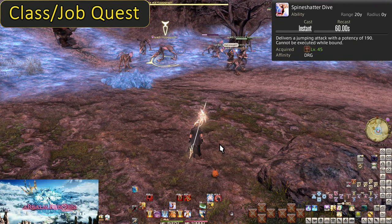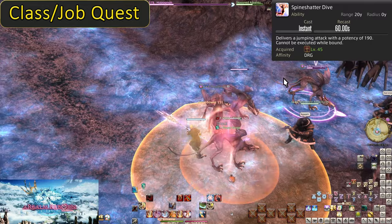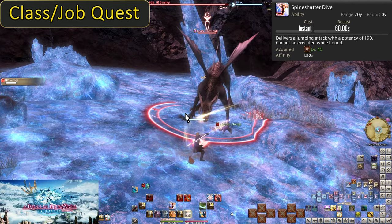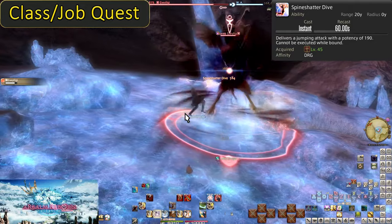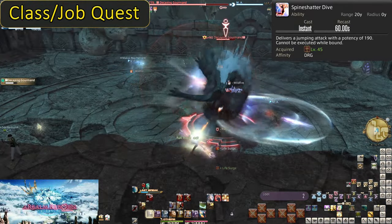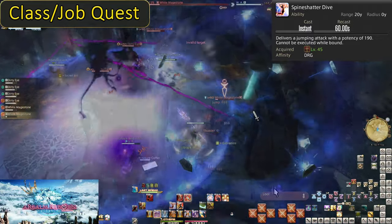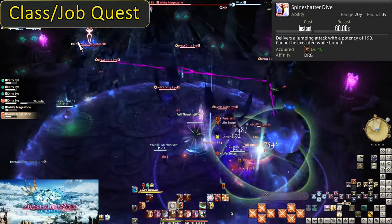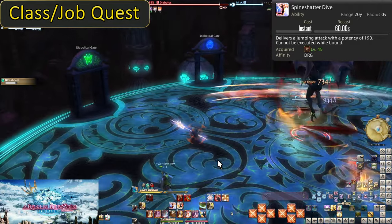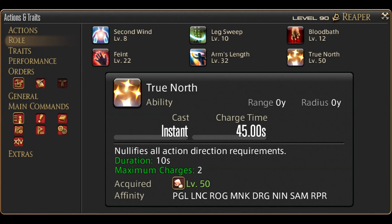Level 45: Spine Shatter Dive. On a 60 second cooldown, this does 190 potency to a target with a short animation lock just like Jump. It has a 20 yalm range and stops you just at the edge of the enemy hitbox, working as a gap closer. It's a little weaker and on a longer cooldown, but still free damage. If you can't make Elusive Jump work, Spine Shatter ends up being an ideal gap closer. Forgot to use Sprint and the tank is getting far away? Spine Shatter onto one of the enemies to catch up. Had to run far away from the boss for a mechanic? Spine Shatter back in. Otherwise, just use it on cooldown for free damage. The gap closing effects are greater when you've learned the fights already. Our final role action comes with True North at level 50.